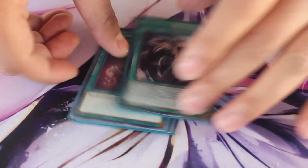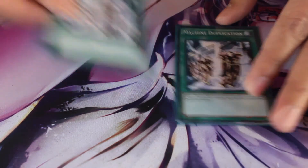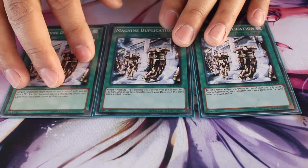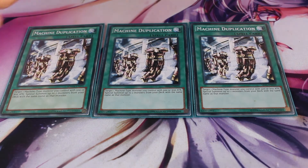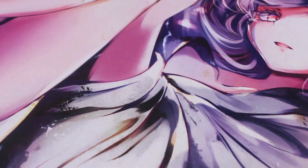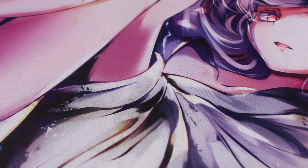I run three Machine Duplication for the same reason I mentioned — when running just Hornet Drones without other Machine Duplication targets it sucked because you'd open one or the other, or have Machine Duplication with no target. Now that you run Righty and Lefty Driver, other honorable mentions are Despot 001 which does pretty much the same thing. I just prefer Lefty and Righty Driver for my build and playstyle. Machine Duplication is awesome.